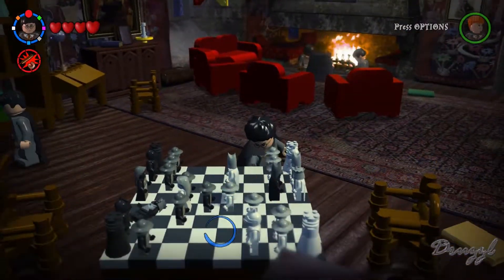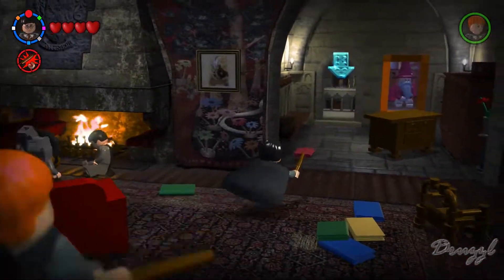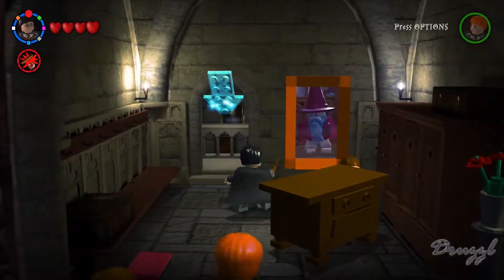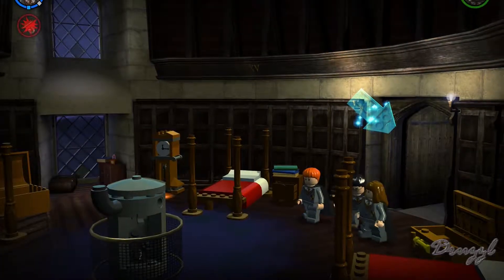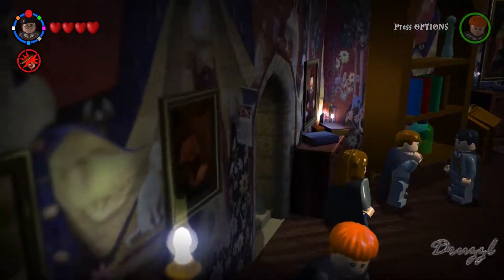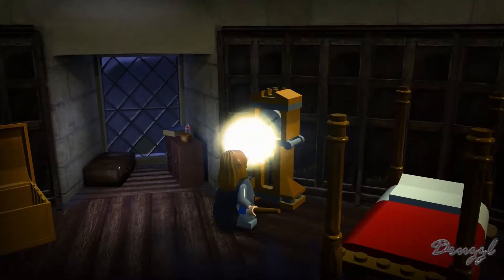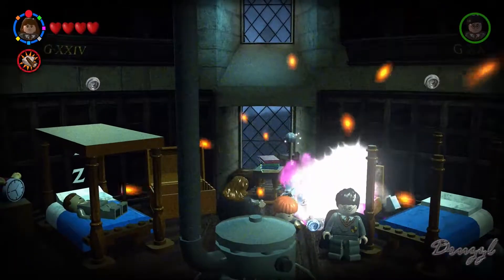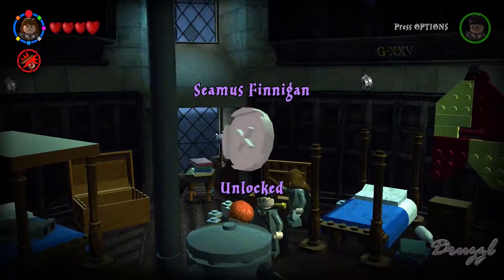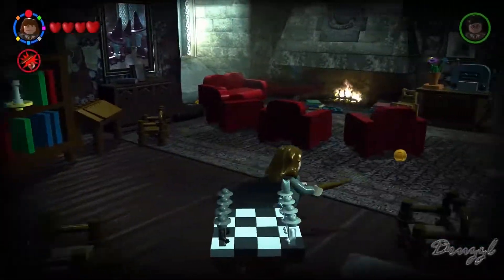All right, so what do we have to do now? I can't do anything with that table anymore. I do believe we've done most of the stuff. I'm gonna go this way — oh, but we can go back in time with Reducto now, so let's do that real quick. There we go. Seamus — I thought it was Seamus. Maybe I just don't know how to pronounce his name. All right, enough with the time-turning for now.